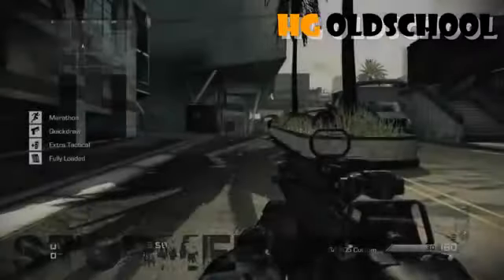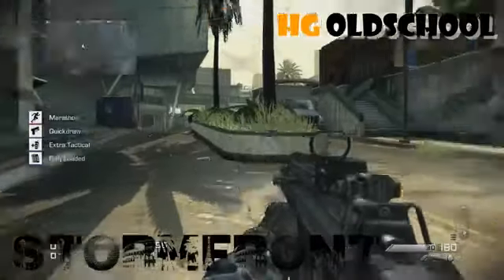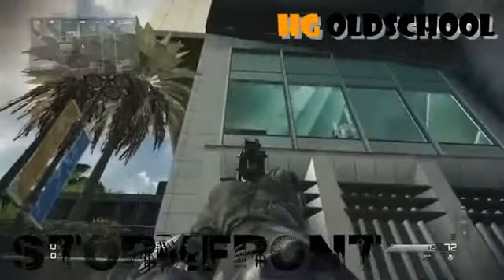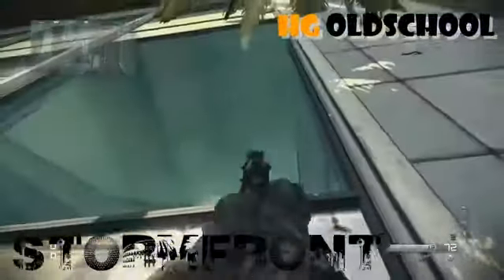Now I've got this really awesome trick I've used a couple times to get people off that ledge up there because they love to snipe. This is on Stormfront — you just hop up here, hop up here, and you're there pretty much. You can come up behind whoever's sniping. And that's all I've got, guys. Thanks for watching and I hope I helped you out a little bit.